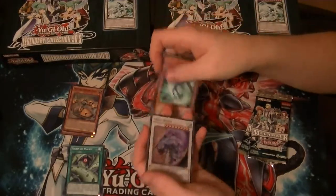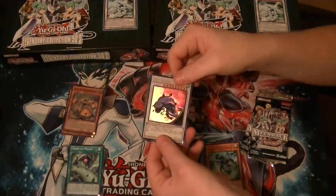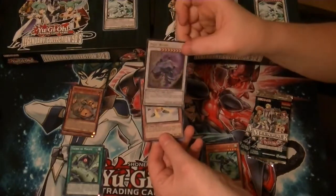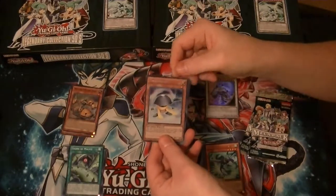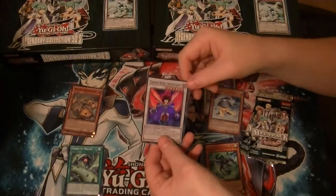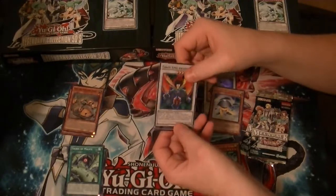Wonder if I've got Skeel in here. Ultra Mistworm — first one of those we've got, and that's its first reprint since Hidden Arsenal 1. Secret is Tuning Wear, our first one of Tuning Wear. And first Chaos King Archfiend, Super Rare.